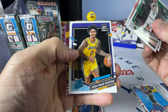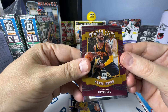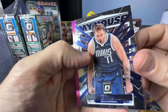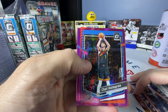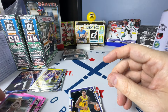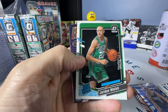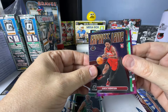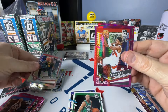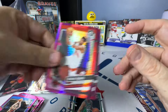Luka — not the Hyper or Hollow. Chet Holmgren and Imani Bates Hollow Rookie. Rui, McDaniels, Gabe Vincent, Jordan Walsh Rookie. Express Lane — I think that's a purple of Amen Thompson. Then we have a Hollow of Dejounte Murray, Ochai Ogbaji, and Horford on the Hypers.